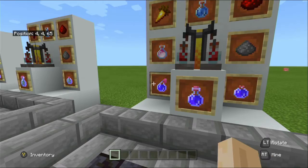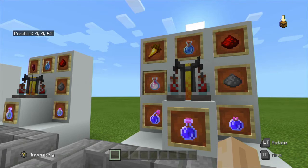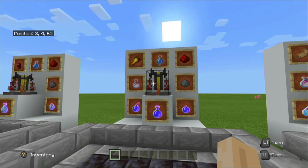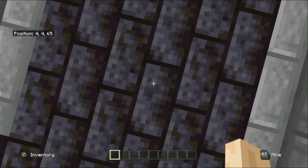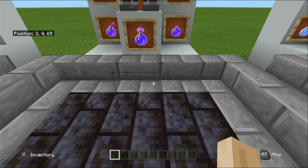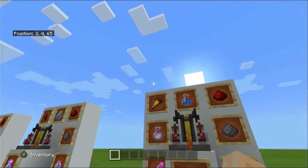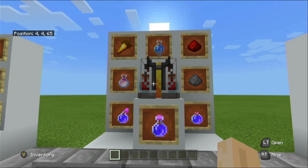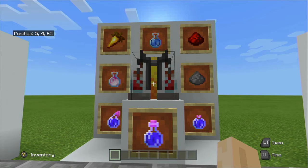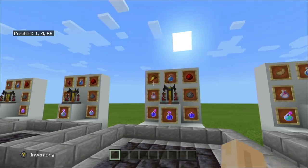The night vision potion as standard lasts three minutes; you can add redstone to increase it to eight minutes. There is no level two, so glowstone will not do anything to this potion. You can turn it into a splash potion using gunpowder or a lingering potion using dragon's breath. The effect makes everywhere seem as though you're outside in the middle of the day — essentially light level 15 — even if your surroundings are pitch black. It also gives a visual boost underwater and removes water fog.